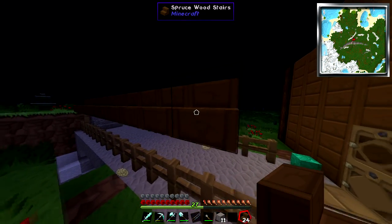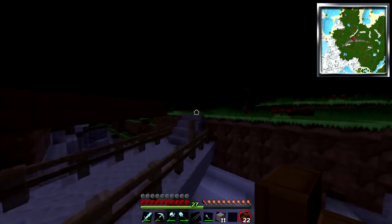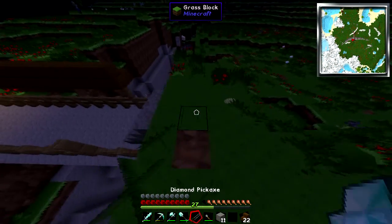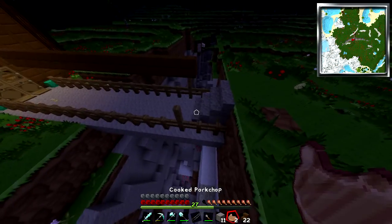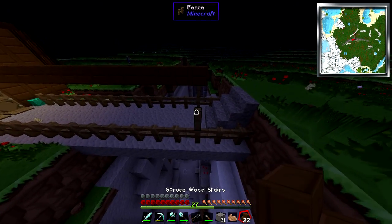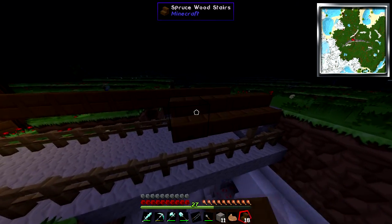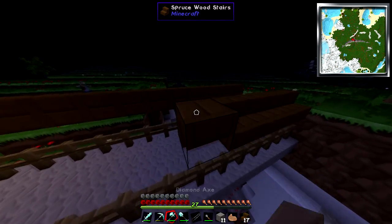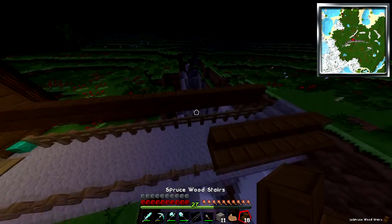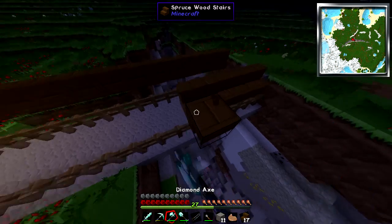It would probably look better with fence posts. I think I have enough. I'm almost done with this path. It would look way nicer with glowstone, hopefully I can get glowstone soon, or a glowstone lamp, or redstone lamp. But I will have to travel to the nether, which requires lava and obsidian, and I don't really want to mess with that type of stuff right now.